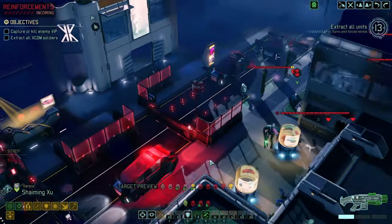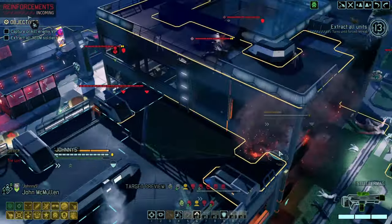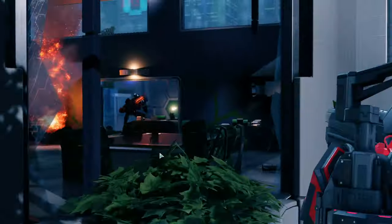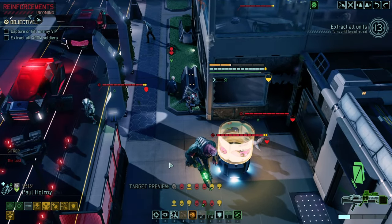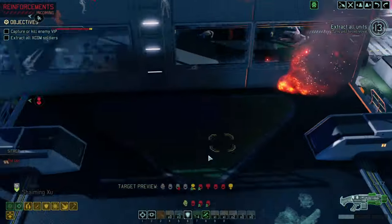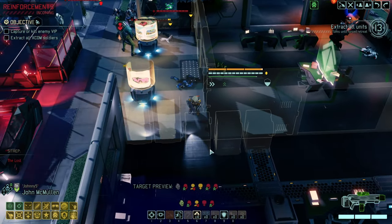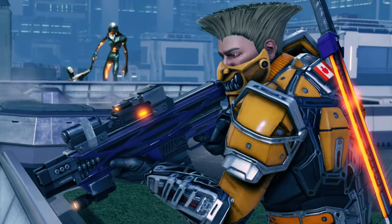We do have a problem — more and more enemies are coming in, so I suggest we break through over here and push with all of our soldiers. This is dangerous, but I need to think about the following turn. I want the VIP and I don't want to move there separately. Time to kill the mutant. 11 points of damage — okay, that makes it more difficult than expected. We do have deaths from above with proper aiming angles. That's a kill, and then we move in.